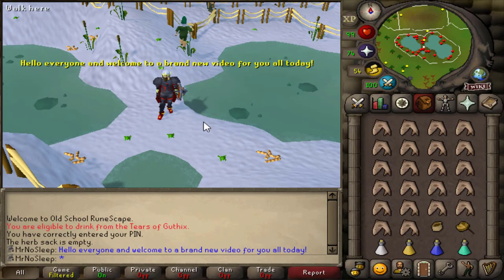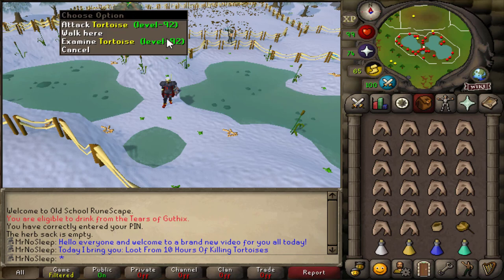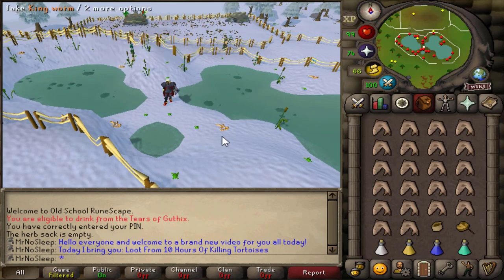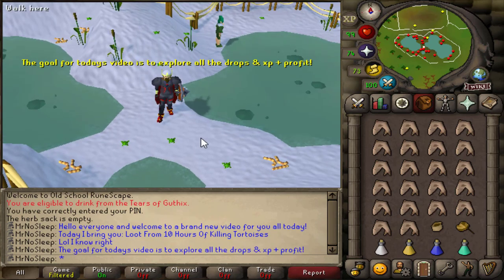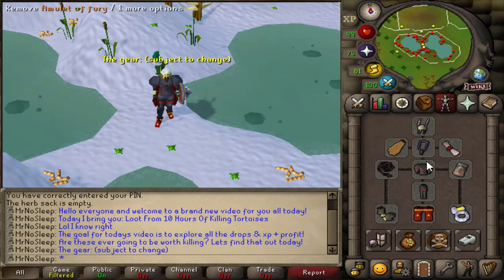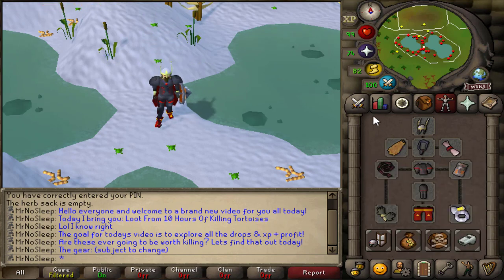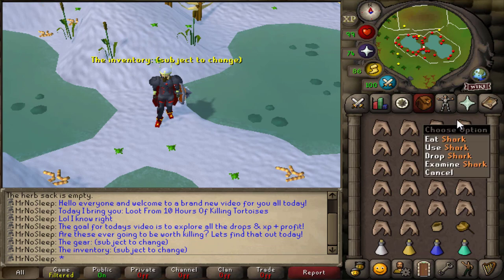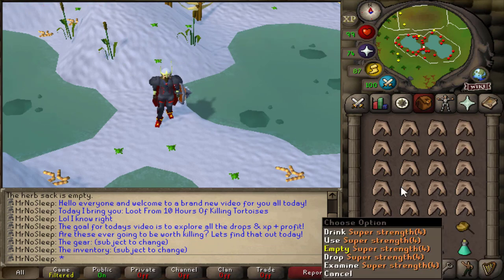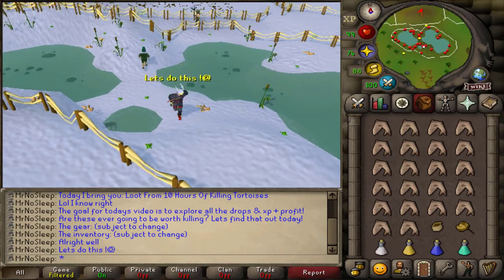Hey, what is going on, you guys? It is Mr. No Sleep here from Old School RuneScape, and welcome to a brand new loot video. Today I bring you a pretty different one — this is going to be loot from 10 hours of killing tortoises. The goal for today's video is to explore all the drops, the experience, and the overall profit from this 10 hours. The real question is: are these ever going to be worth killing?